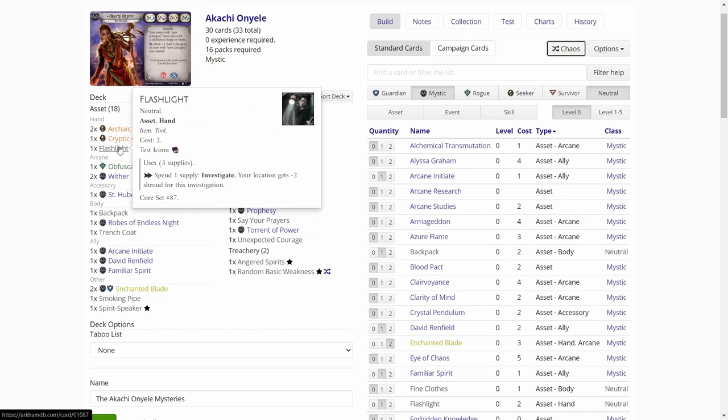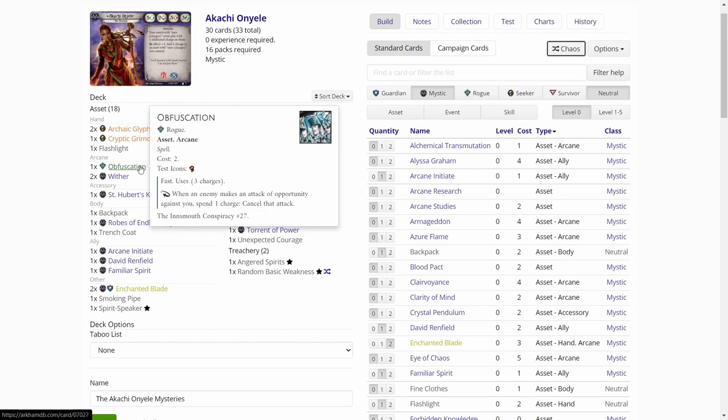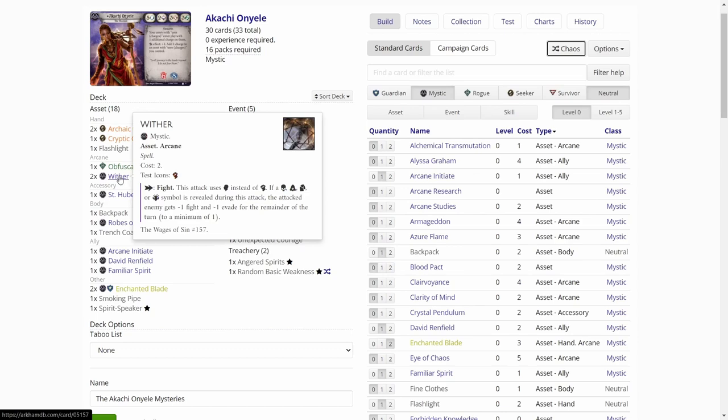Flashlight — not that usual, but there are a lot of two-shroud locations on the map so it might be useful. Then we got Obfuscation — it is a good card, but we'll see if it comes into use. I think cancelling attacks is quite useful sometimes in this scenario. Then we have our only fighting asset, which is Viter — the worst one, only dealing one damage per attack. There are two copies of Viter, so at least there's that.